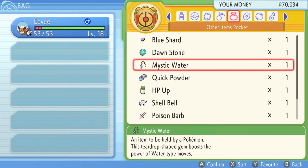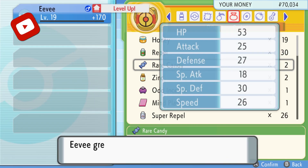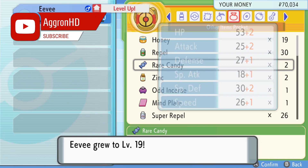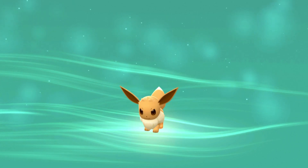So now all we have to do is level it up once. And to make sure Eevee evolves into Espeon, we'll need to do this during the day. If you'd like Eevee to evolve into Umbreon, then you'll do this exact method but at night. So with that rare candy, Eevee went up a level and it's now starting to evolve and because it's daytime, it'll evolve into Espeon.